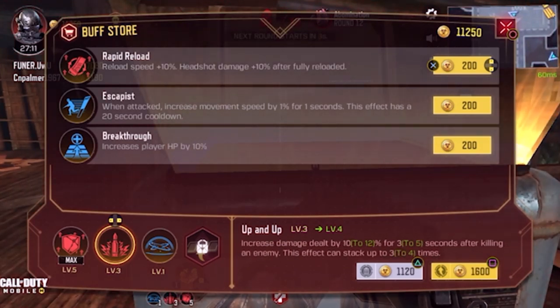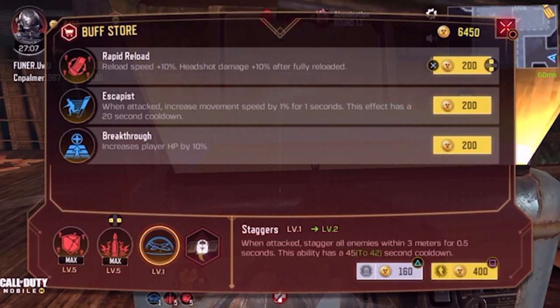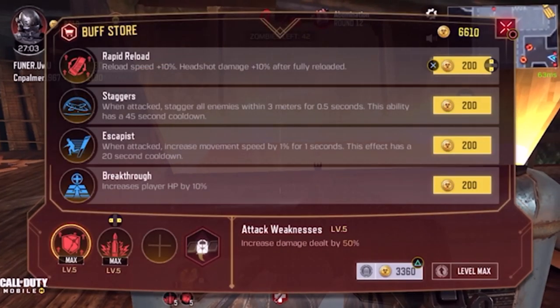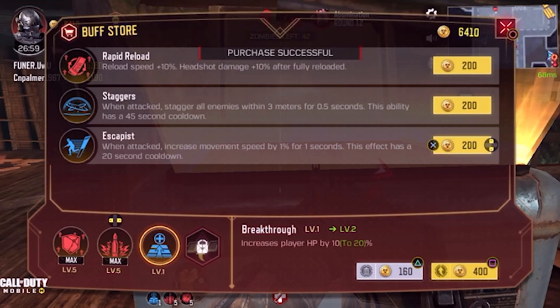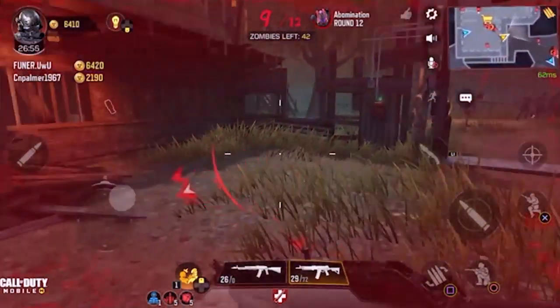A total of 6200 points is what you need to get one buff to level five. When you do that, you have to do it two more times — three times total — so 18,600 points is what you're going to need to upgrade all three buffs.